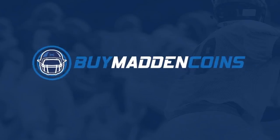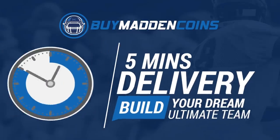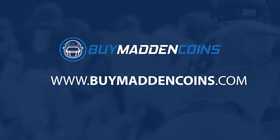In need of some coins to build that dream team? Make sure to head over to my sponsor, Buy Madden Coins. They have the cheapest, quickest, and most reliable coins on the market. Head over to Buy Madden Coins and use code Poodle at checkout for 20% off your order.